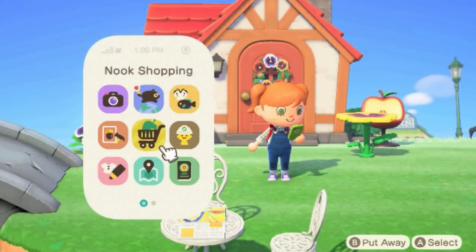The player then opens their phone and a few new apps are shown. First is the Encyclopedia, which gives data on which fish and bugs have been caught. Then Nook Shopping, which may let us order items from anywhere — and of course the big one, the Island Designer app. These apps can also go into a second page, which is nice to know.